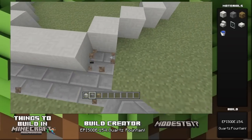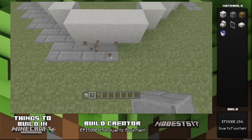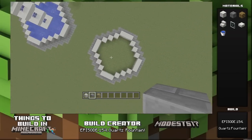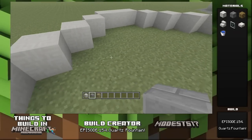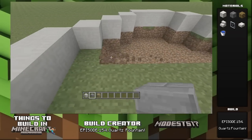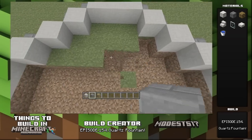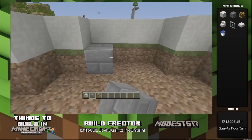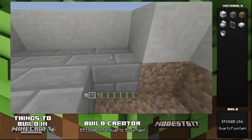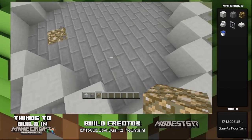The stone brick edging just adds a little bit more to it and looks better than grass. You can use whatever materials you want — I chose quartz because it looks fancy. Fill in the entire inside of the fountain, remove all the grass, and put stone bricks down. I wanted quartz for the structure but stone brick for the flooring. You could even add mossy stone brick since it'll be underwater — it would look cool.